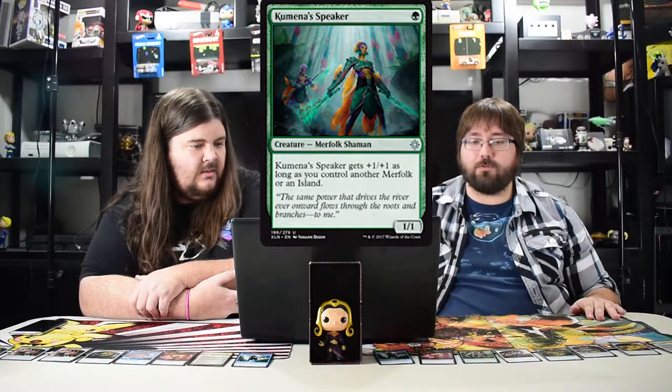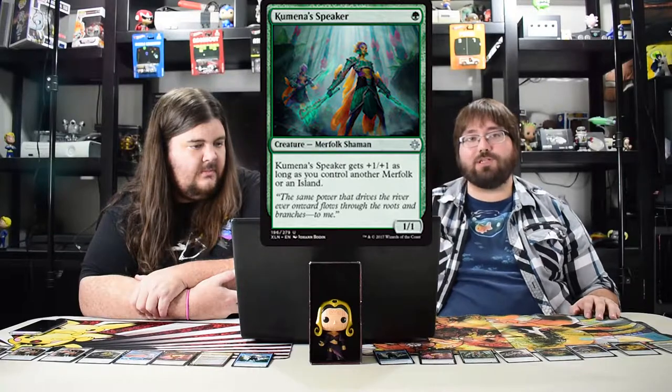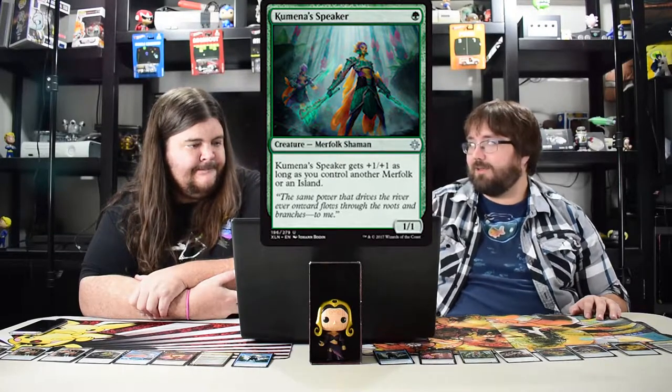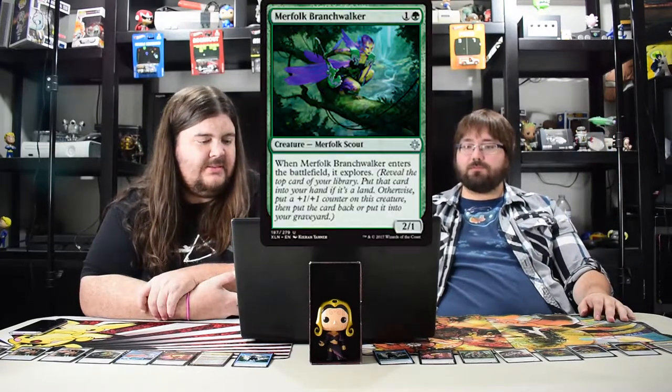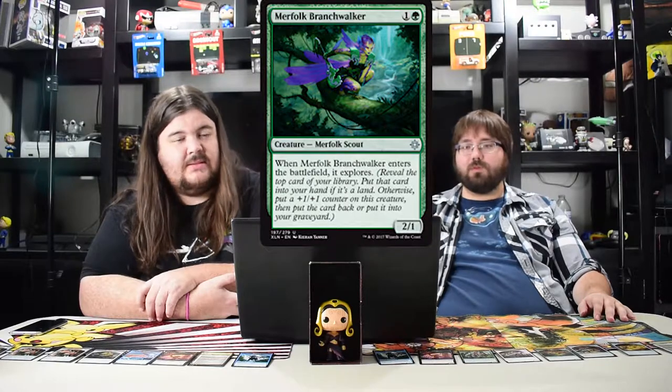I wish Kumena's Speaker said 'and merfolk and island' because then it would be a three three on turn two, which I would love. Besides that, it could be good. Merfolk Branchwalker is just a two two drop explorer guy, good in limited. He is a merfolk and he becomes a three two for two, so almost standard playable if you're down on merfolk creatures.